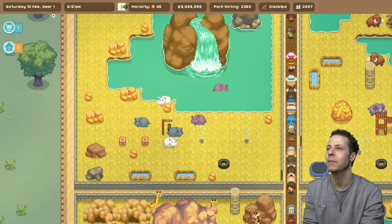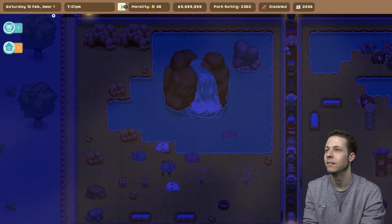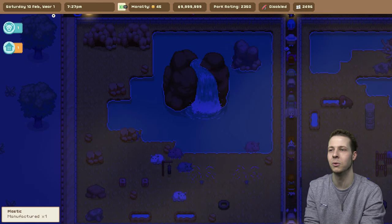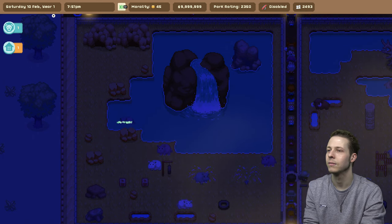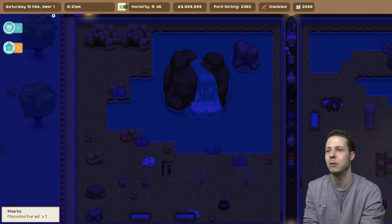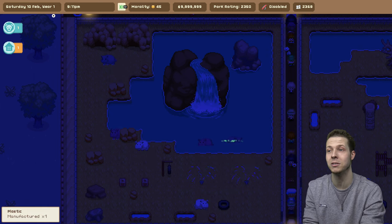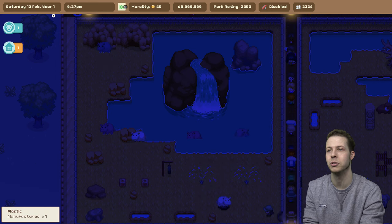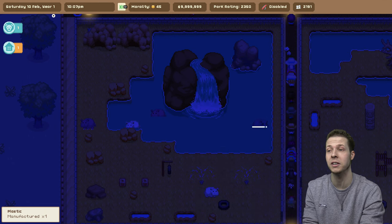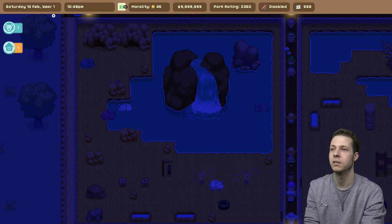How are the hippos doing? Have you had any babies yet, hippos? I don't think they've ever had any — it doesn't look like the hippos have had any babies yet. The wolves have had babies and they've not been there that long, so the hippos are just slacking. I don't think hippos count as critically endangered in this game — I think they're actually doing fine in terms of their status in the wild. Normally it's the critically endangered ones that seem to take forever to breed.